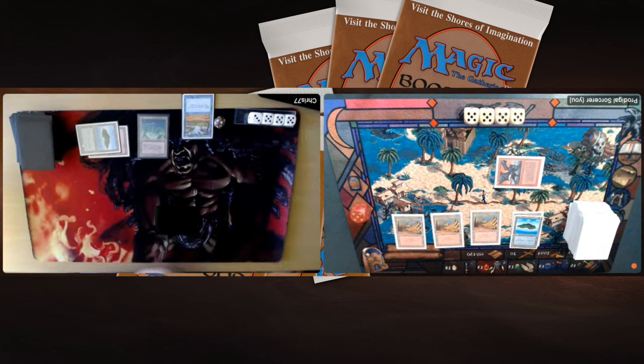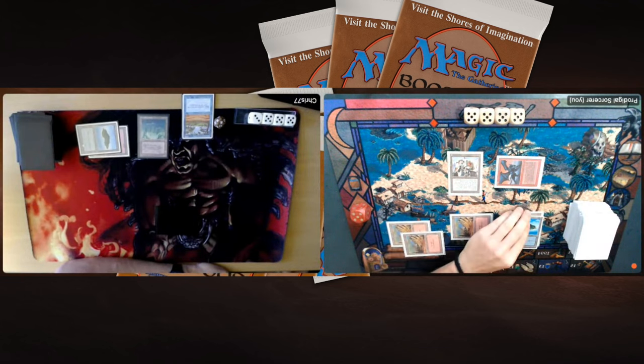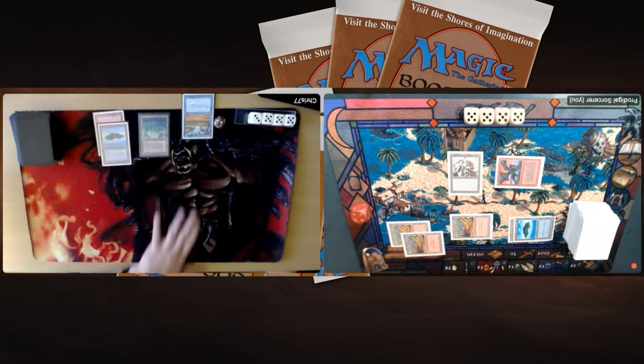There's a Phantasmal Terrain from Chris, probably going to make one of my Mountains into an Island. There we go — so that's now an Island. I draw another Mountain. This is silly — in game 1 I couldn't find a Mountain to save my life, and now it's all Mountains. But actually this is really good: turn 3 Gargoyle, turn 4 Juggernaut. That is exactly what the deck wants to do, and no counter magic from Chris. If you're Chris, you really need to find something to block the Juggernaut.